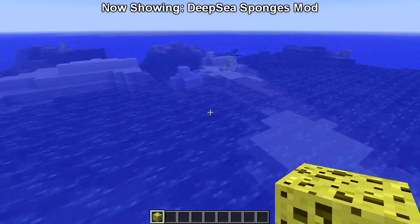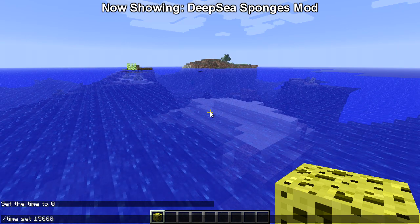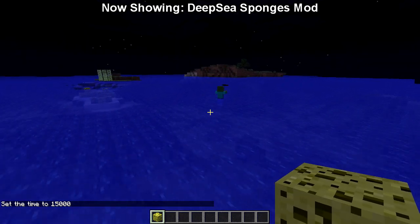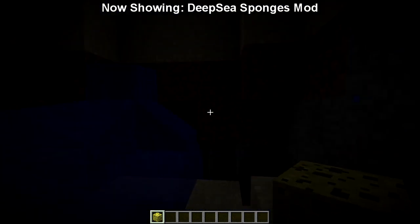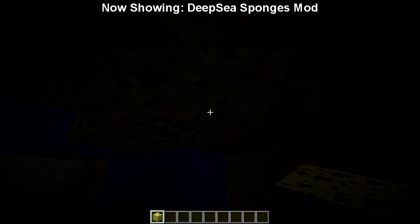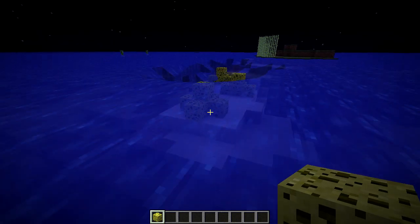I don't see any — oh, because it's daytime, that would help. So let me set time to 1500. And let's see if we get any — oh, there we go, we got a zombie already in the water! This is the perfect example right here. Good thing I didn't end it off early. A sponge could be in this formation right here naturally spawning, and look how crazy this gets when you add the classic sponge mod plus the deep sea sponge mod together. It's crazy.